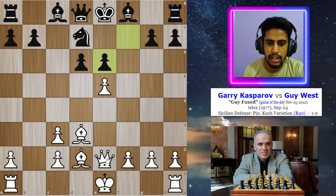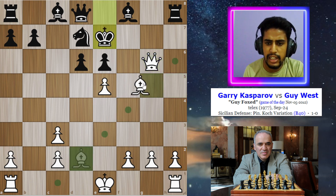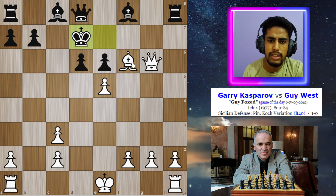Because if you take this knight, after this check, pawn blocks the check, bishop takes pawn, pawn takes bishop, now this check, after king to e7, now check comes with the bishop, and now you have to put your knight between, but after bishop takes knight, after the king moves, now this queen is lost.